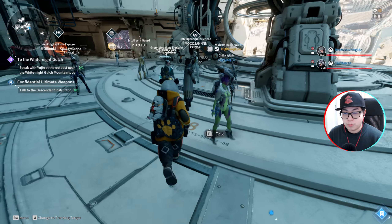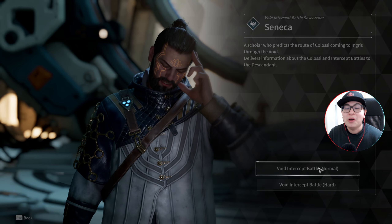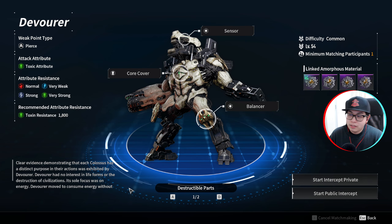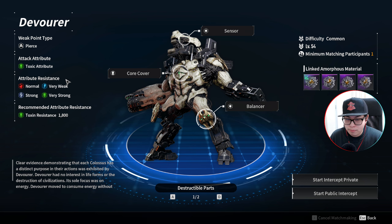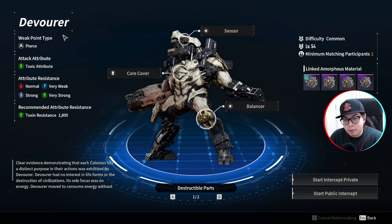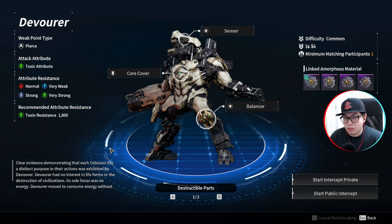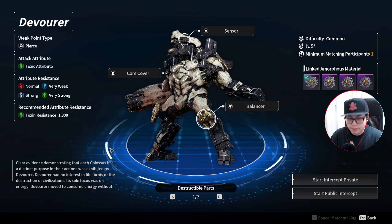First and foremost, what you need to understand about the Devourer: he has certain stats. The Devourer is extremely weak against electrical attacks — so the electric attribute. And it is of the toxic attribute, so all of its attacks are going to be toxic. Therefore you're going to need at least 1,800 toxic resistance — I recommend having way more than that.